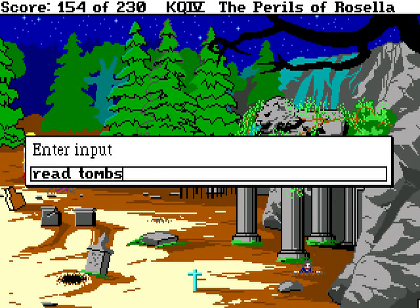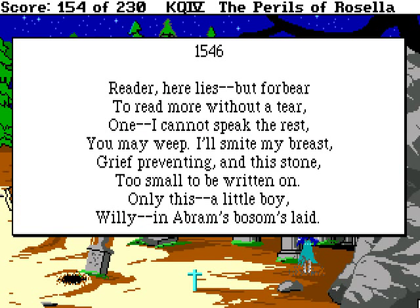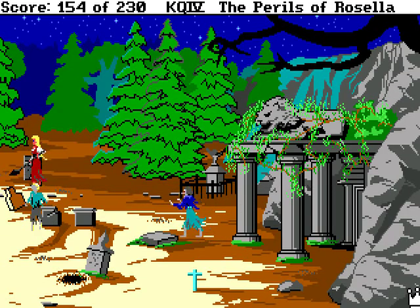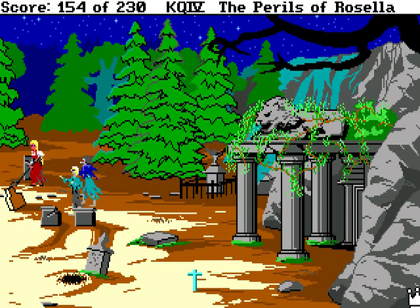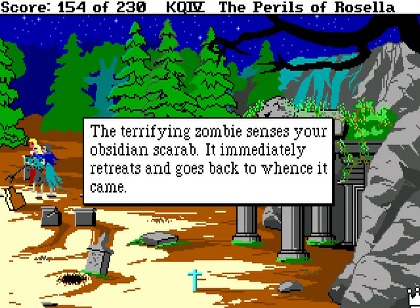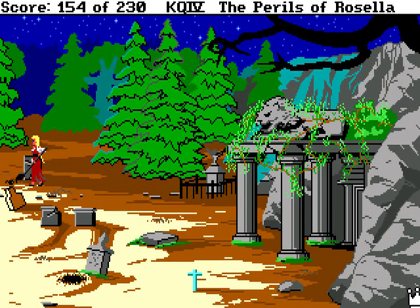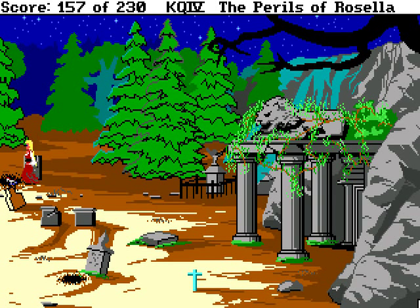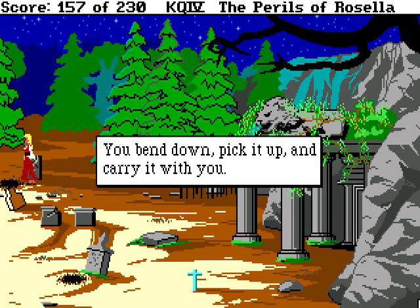I think it was that one. A little boy — Willy! Let's dig! If only we could get into the earth as easily as those zombies, would save a lot of digging. You dig a small hole at the little boy ghost's grave. Aha! You have uncovered a toy horse. You bend down, pick it up, and carry it with you.